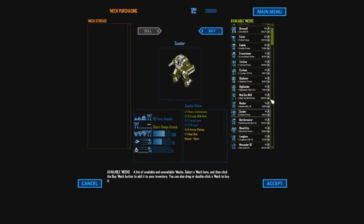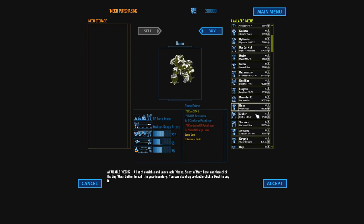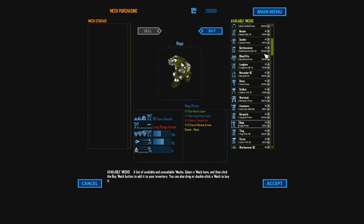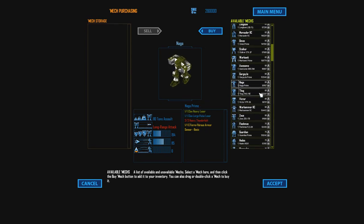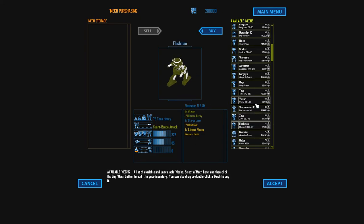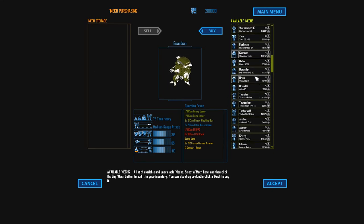They modified the Zeus a little bit. Honestly I like the chassis for the stock Mech Commander 2 Zeus, but this one's probably more true to the board game. Flashman, Guardian, there's a Dragon - I think dragons are cool. Orion and Orion 2.